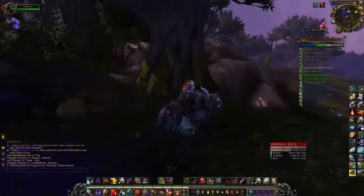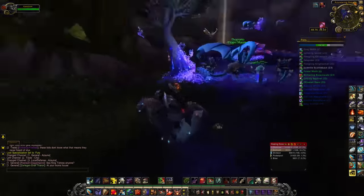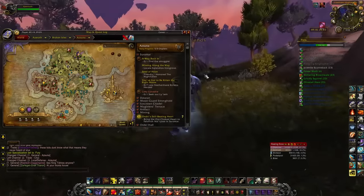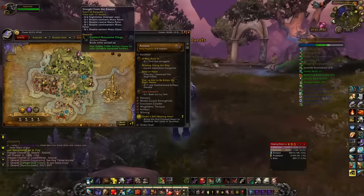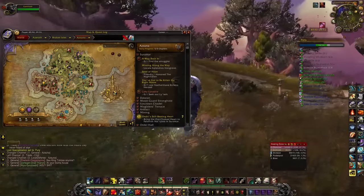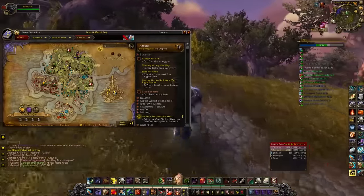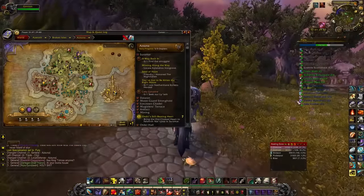We are in Azuna — Azuna Matata, what a wonderful place. We're over here in Azuna and there are a ton of pets, but the pets I would talk about getting are these two magic-type pets.